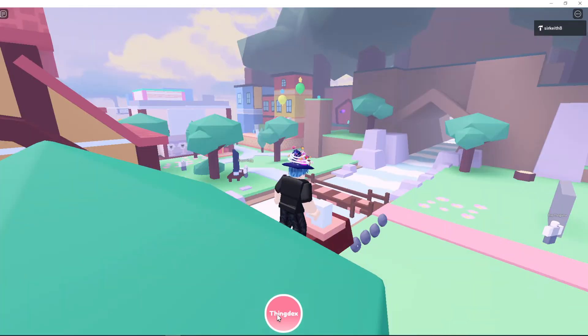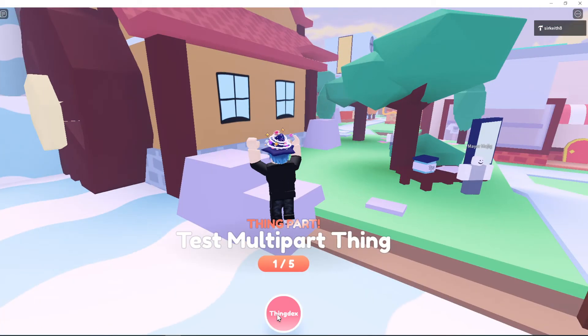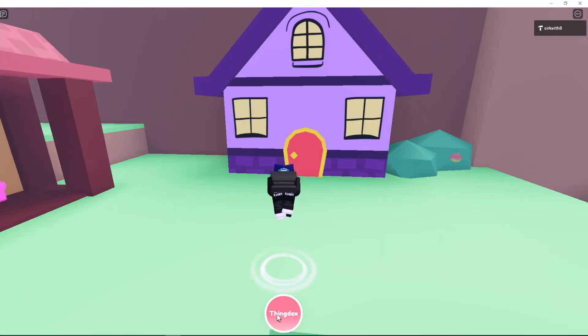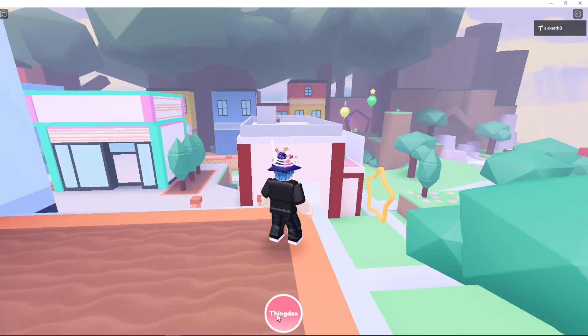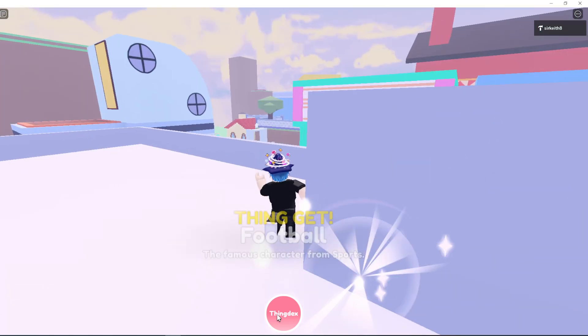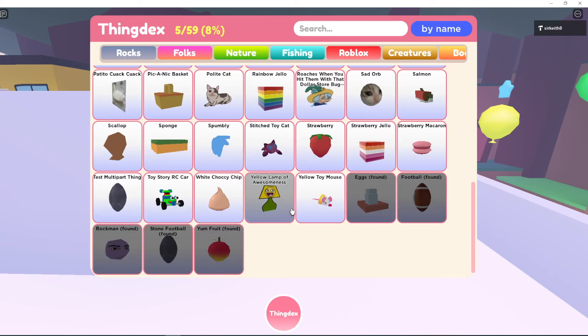We've got one more thing — there is an egg, and we got that. There's a bunch of other things in here but this kind of gives you an idea of what's going on. We go over here, across land, and we get the blue football. You can see in the inventory: we've got the yum fruit, the stone football with the rock man, the football, and the egg.